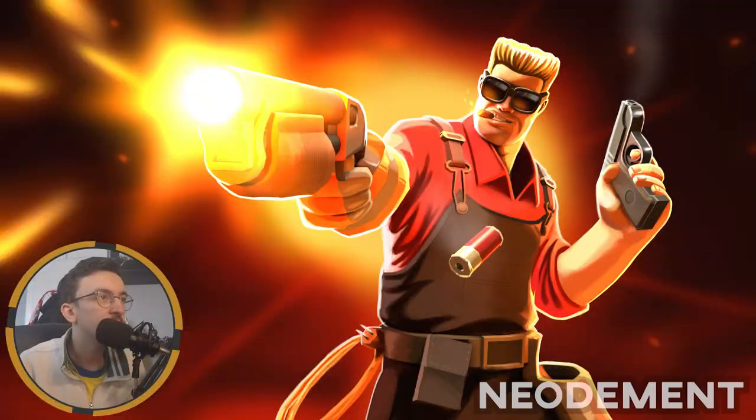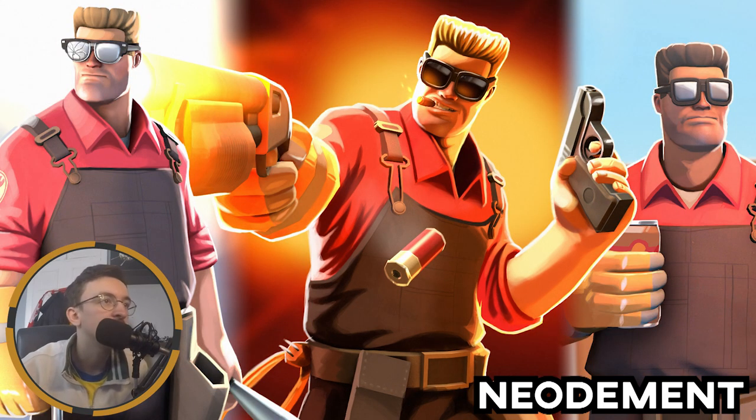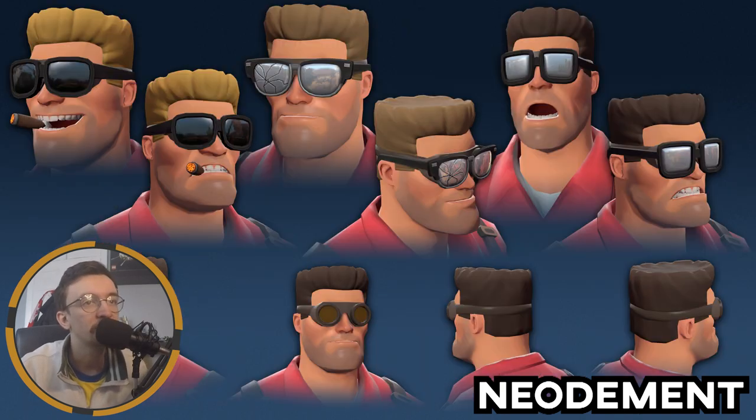I think it'd be criminal to go any further without looking at at least one of Neo-Mand's items, and it is the Short Temper — a whole Duke Nukem hairstyle for the Engineer. This hairstyle looks phenomenal. You can get it without the glasses or with, and either way it looks very, very cool. With the Monoculus it's a very cool cosmetic. Neo-Mand always makes good cosmetics to be fair.